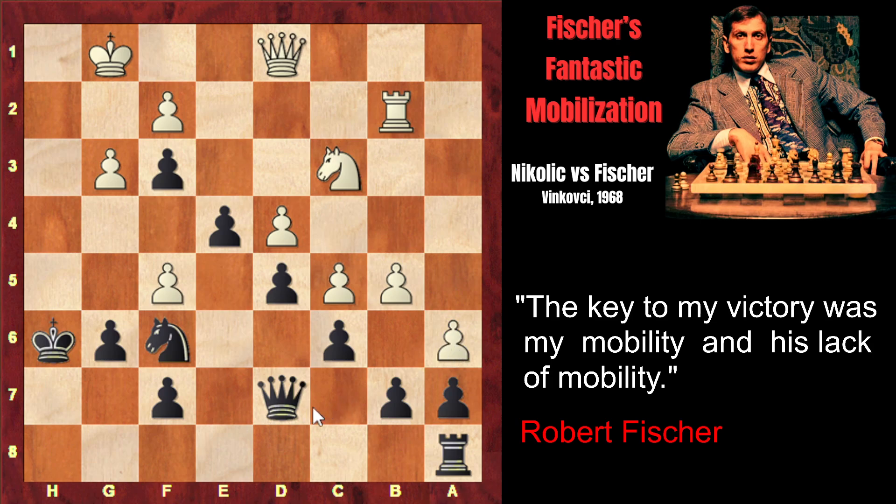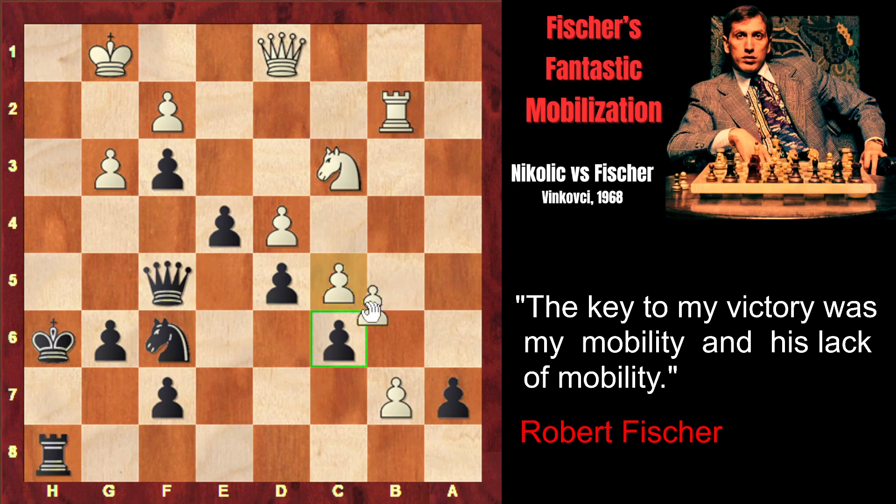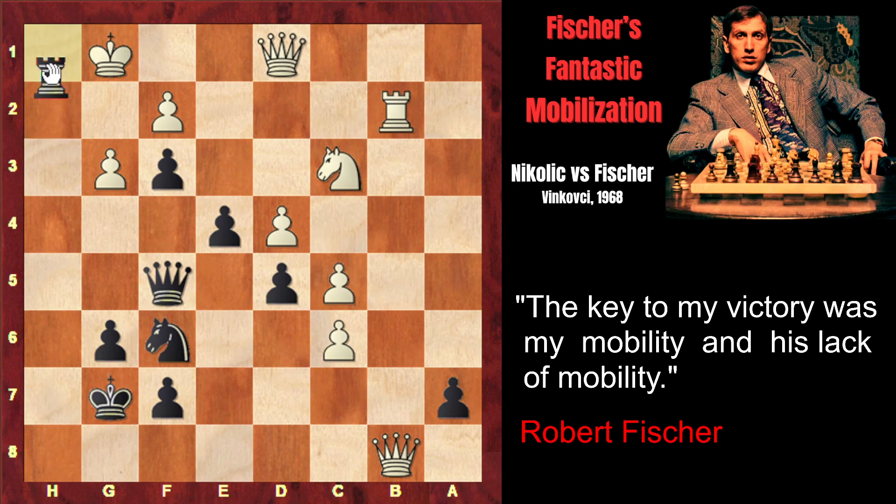White is too late with his counterplay. If a6, Black would simply capture on f5, and after axb, rook h8. White can even capture on b6 — now his rook supports the pawn and threatens to promote to a queen. But Black simply ignores it: Kg7. After White promotes to queen, the rook sacrifice might follow. Fischer gives this beautiful variation in his annotations to lure the king to h1, so that Qh3 comes with tempo — check, and checkmate.